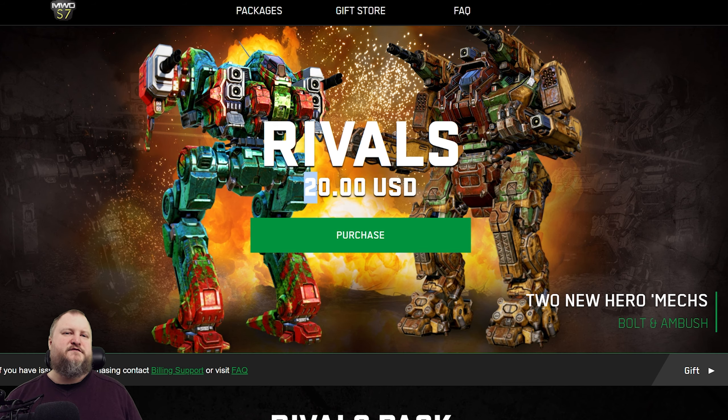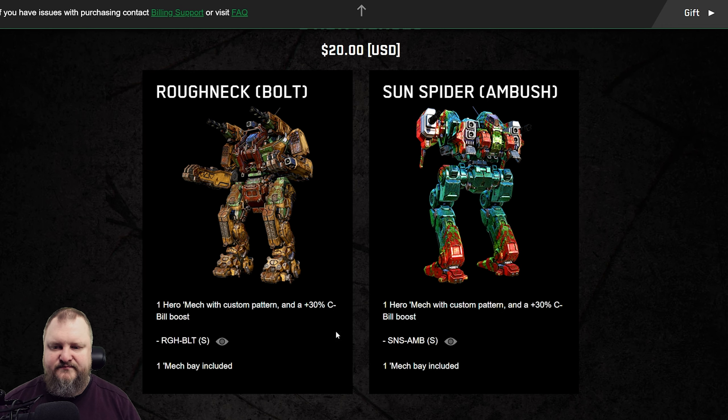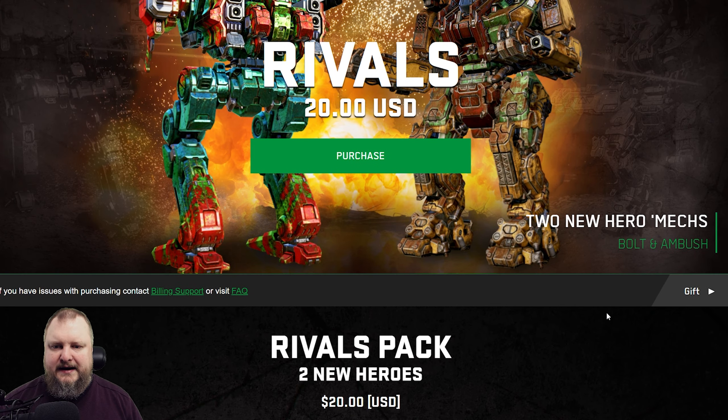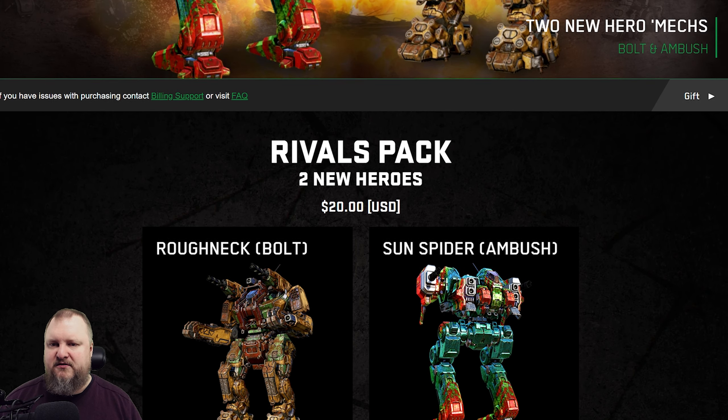Is it worth 20 bucks? For 20 bucks we get two hero mechs and two mech bays — at that point it would be an okay deal. Add 30 days premium time on top? Yes. Some C-bills on top — okay, those are negligible but also nice. 200 GSP so you can instantly skill these to a full mech build, and 3,000 MC. 3,000 MC in the shop is currently valued at almost 15 bucks. So what you're getting here is a package worth around 35 to 45 bucks for the price of 20 — I think that's a good and fair deal.